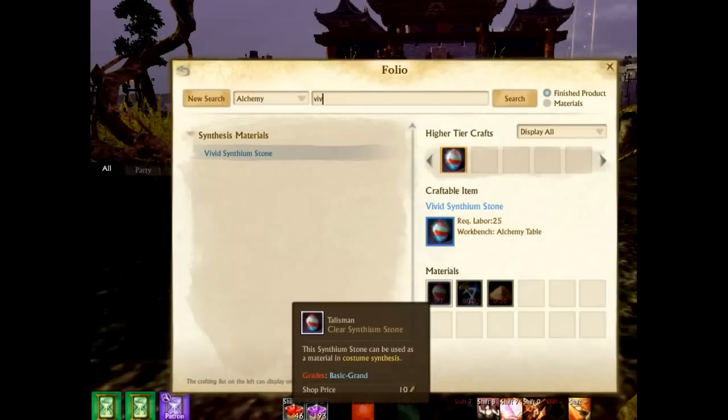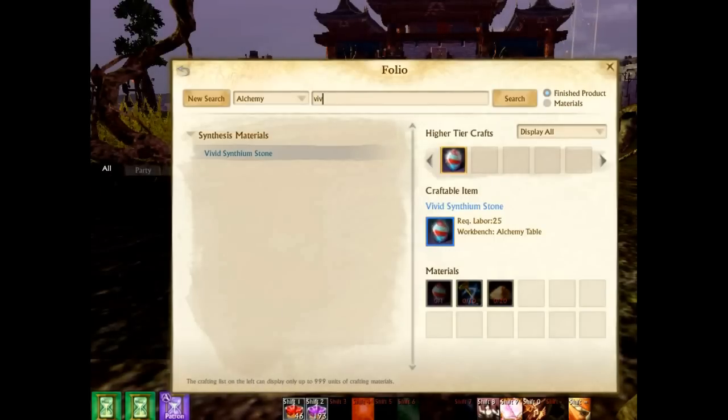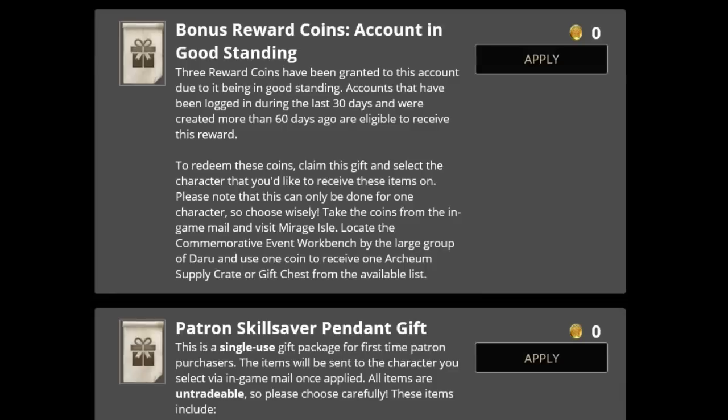So the investment ideas are synthium stones, synthium shards, and also the ruby and sapphire - those things have great potential to go up in value. And then there's one more big thing to cover.